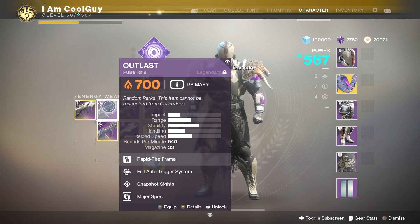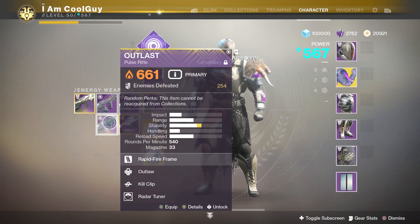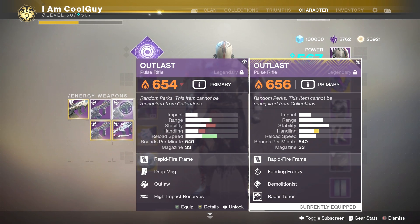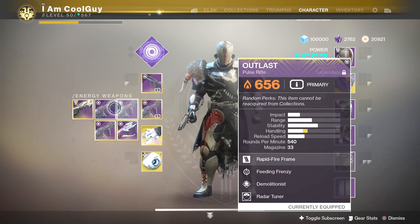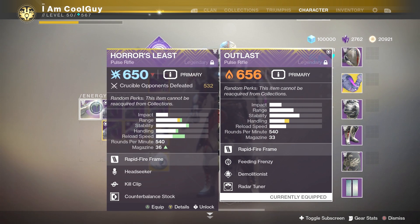I do have four separate rolls here. Full Auto with Snapshot. Drop Mag, Outlaw, High Impact Reserves — again, it has some synergy, not the best roll but it works. Outlaw and Kill Clip — it's always going to be great. And my favorite roll is actually Feeding Frenzy and Demolitionist. It has Polygonal Rifling, Accurize Rounds, and a handling masterwork. I put a radar tuner on it, and it's actually something for you guys to consider, since it does have a slow aim down sight speed.